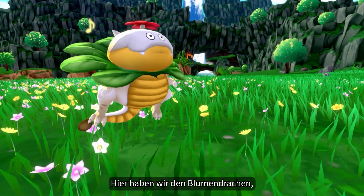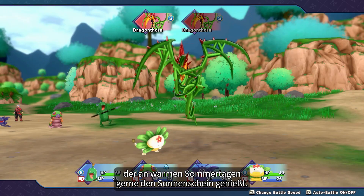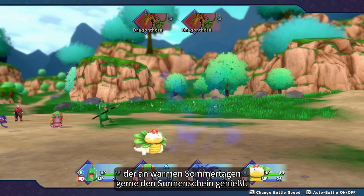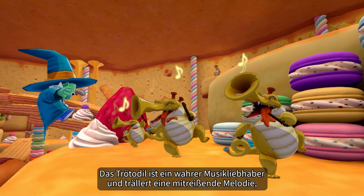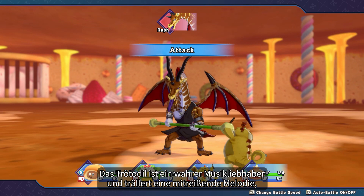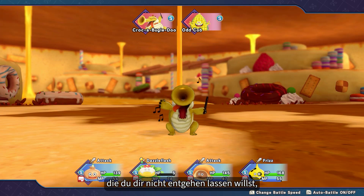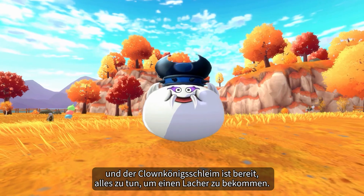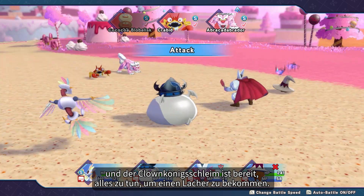And here we have the Vegan Dragora, a flowery dragon you'll find lapping up the sun's rays on a warm summer day. The music-loving Crocker Bugle Doo toots a spiffy tune that's likely to leave you stopped in your tracks, while the comedic King Jester Slime will do anything to get a laugh.